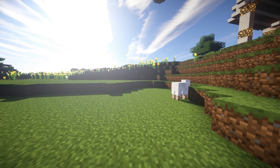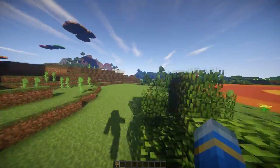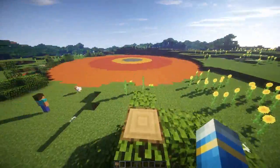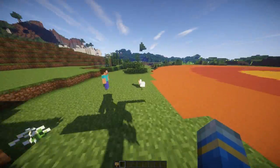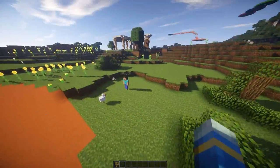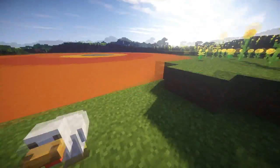Hey guys, welcome to another Bucket plugin tutorial. Today it's on the plugin Flying Cars. This is part of the Minigames Library, which is an awesome selection of minigames created by Instance Labs. I've made a really cool playlist full of them, so if you want to see a tutorial on one of them, check in there.